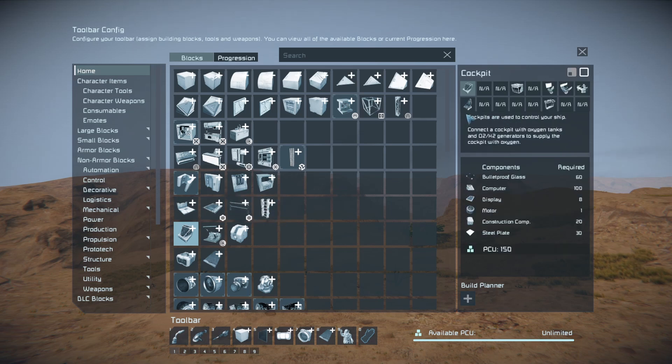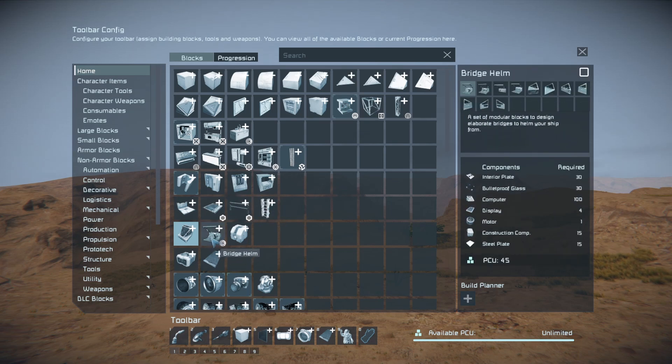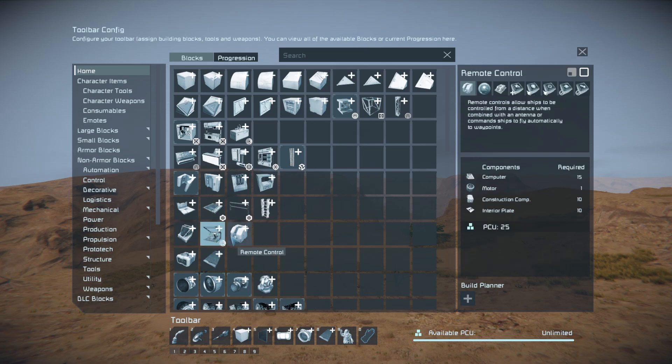Passenger seats are duplicates — I've also put them somewhere else. The bridge helm is new. Remote control now has the cameras and the AI blocks together. Whenever you put a remote in, you kind of need to put a camera in, which is where it used to be. All the AI blocks are in this remote control group because you use them all together — it's only eight things, so it makes sense.